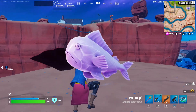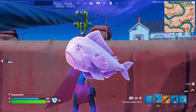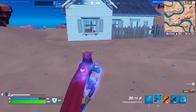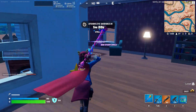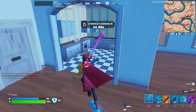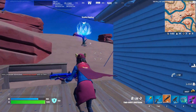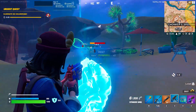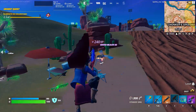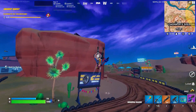Moving on, we actually have the Zero Point Flopper back — the last time we saw this was in Chapter 2 Season 5, so basically a long time ago. The most simple way to find it is by fishing. You just eat it and it lets you dash mid-air, but if you don't use it correctly you could die to fall damage, so be careful. Randomly, how come a zero point related item came back? Who knows — maybe it actually relates to the storyline. But yeah, the Zero Point fish is back.